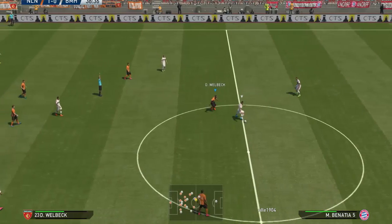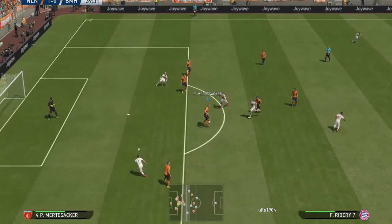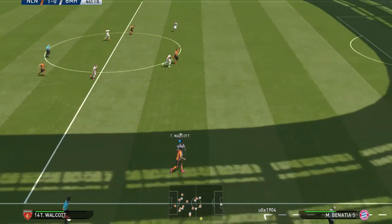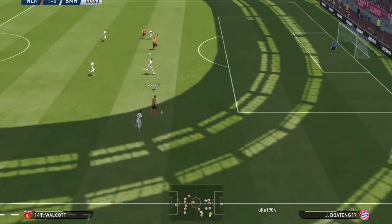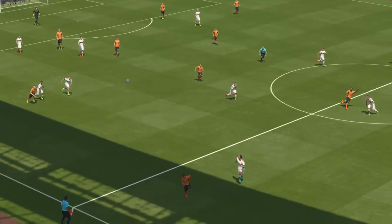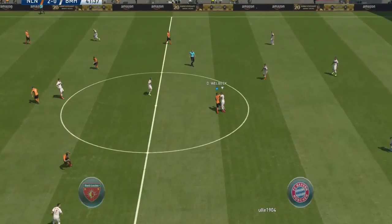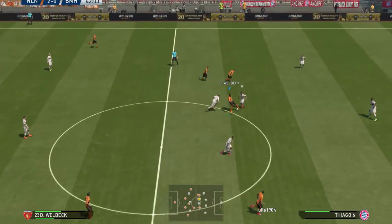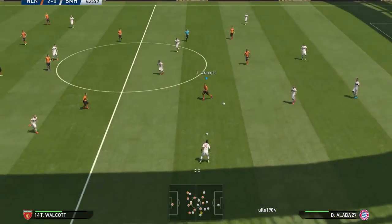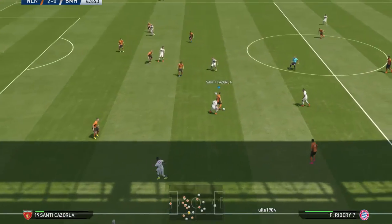Going long doesn't work every time, especially if you're Arsenal — it probably would if you were Real Madrid, to be fair. In this game I've got Welbeck up front with Sanchez and Walcott, though I tend to go with Giroud now because he's much better in the air and better at passing. But here we go: Walcott, Sanchez, a thing of beauty — long ball, get behind the high line, pass it in, shoot, score. That's how you have to do it against Bayern.